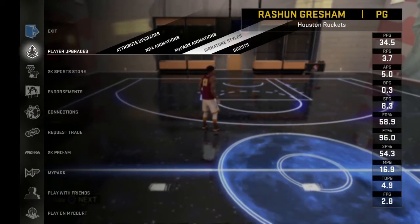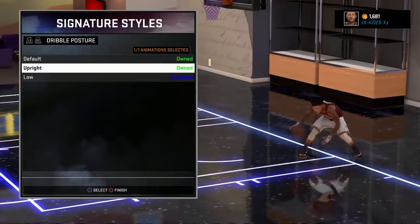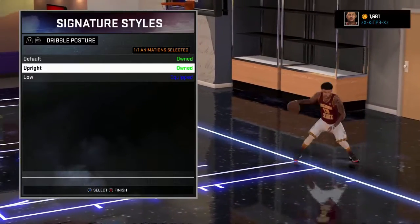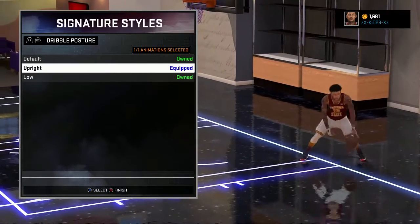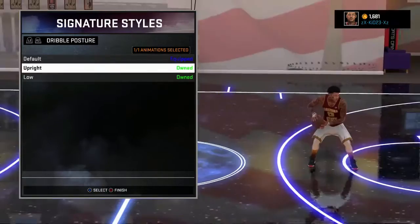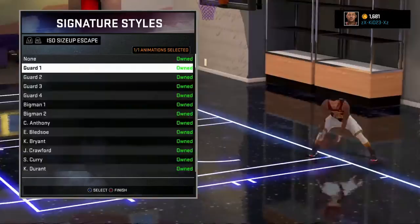First things first, head over here to the signature styles and we're going to start off with your dribble posture. That's really personal preference, but I keep mine mostly on upright or default. I only use low when I'm going for ankles or something, but mostly I stay on default.